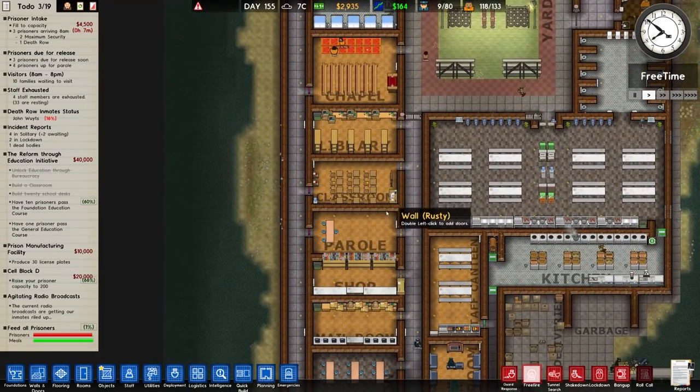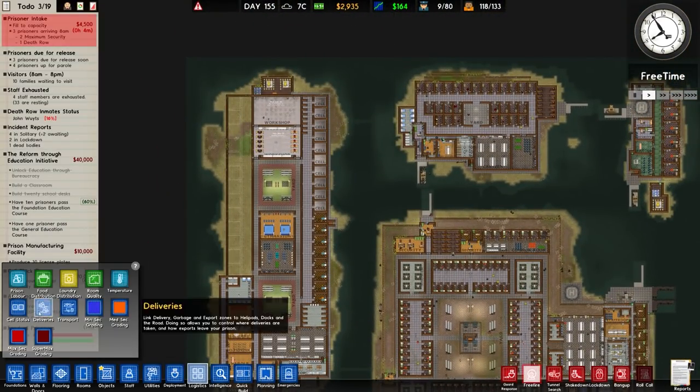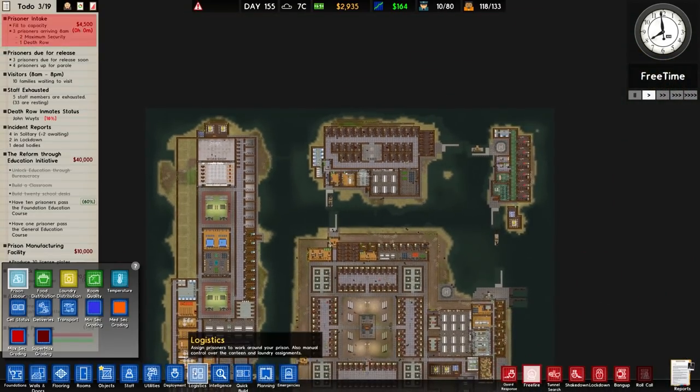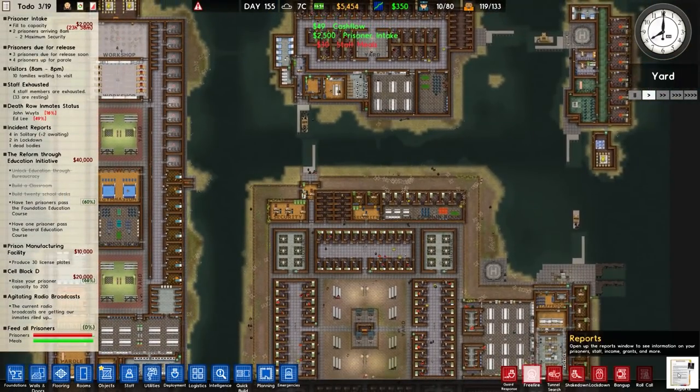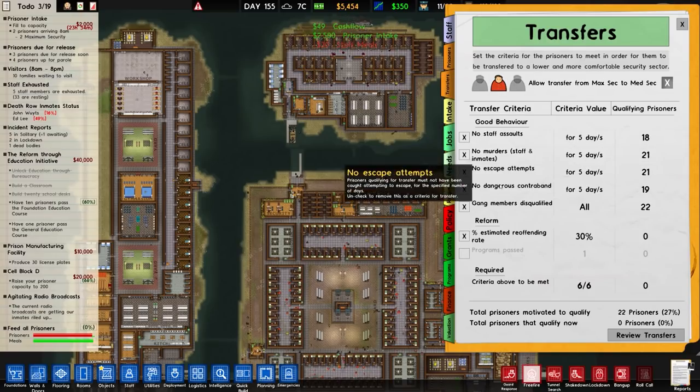At least the money they get they will be able to spend in the shop, which is good. I should probably go ahead and assign some people to that workshop because I haven't assigned any prisoners there. Speaking of other mistakes, I was also confused by the transfers because I altered the maximum security transfers.